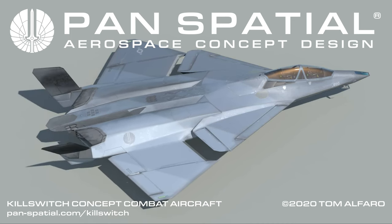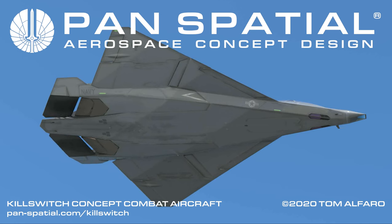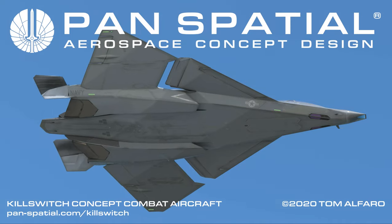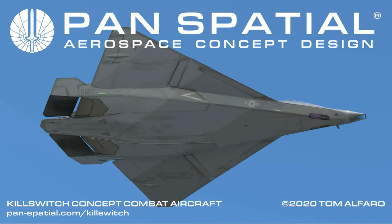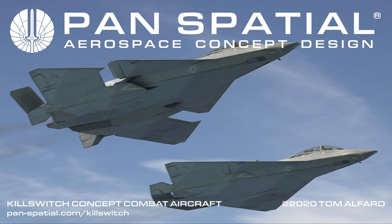The two main engine nacelles to which the main wings are attached translate 34 inches to the rear and slightly outboard. 34 inches of travel on a 60-foot aircraft does not seem like much, but it makes a huge impact on the configuration and performance of Killswitch. The net effect is an aerodynamic channel between the foreplane and the main wing which increases the low airspeed lift and instantaneous turn performance. The variable fuselage geometry also translates the main intake from above the aircraft to below the aircraft, improving engine performance at higher angles of attack.